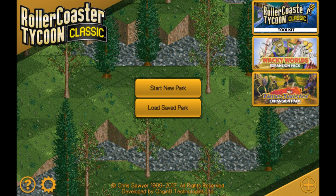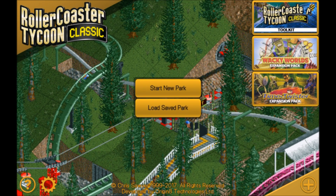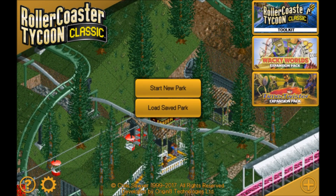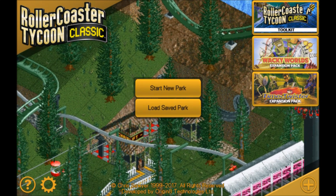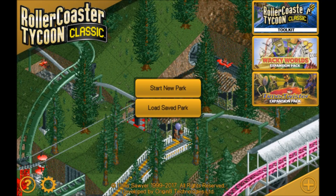Hi guys, welcome back. I am Still, and on today's video I'm going to be showing you what happens when you complete the 95 base scenarios on Roller Coaster Tycoon Classic. You unlock a park called Tycoon Park. I've also got the toolkit and the expansion packs as well, so I will be doing videos on those now that we've completed the regular one.